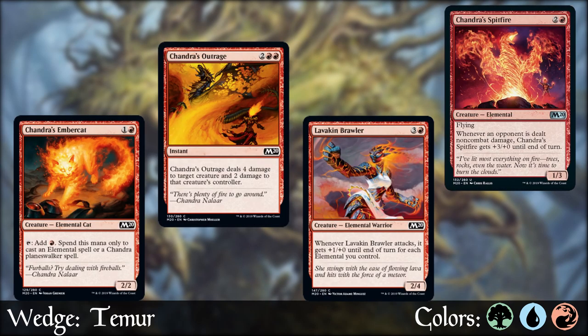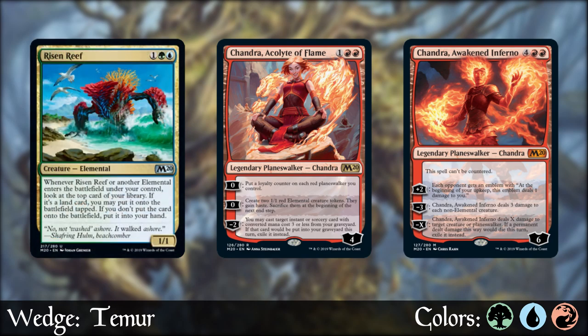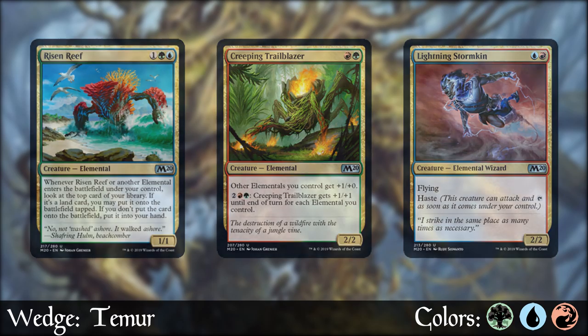Red gives us that aggro game plan in the form of efficient creatures and damage spells. Chandra is here to really help out with the elemental front. Each two-color pairing that makes up Timur has fairly straightforward game plans as shown by the uncommon gold cards. Risen Reef wants you to win through card advantage and the biggest bodies. Creeping Trailblazer in red-green wants you to win through a wide board of elementals in a brute force way. Lightning Stormkin wants you to win fast with evasive elementals through the air and quick damage to the face.